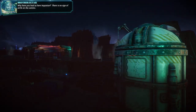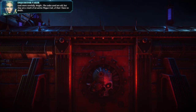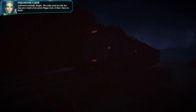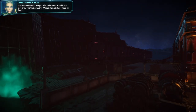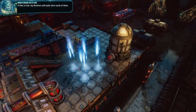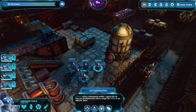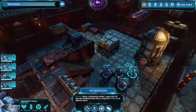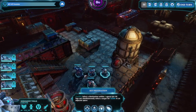Why have you led us here, Inquisitor? There is no sign of strife on the comms. Look more carefully, knight - the codes used are old but they are a mark of an active plague cult. Of that I have no doubt. If that is true, my brothers will make short work of them. We have arrived. Kill all enemies - no shenanigans.